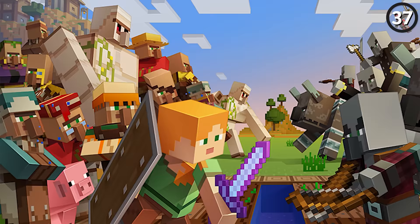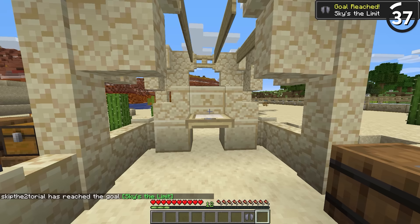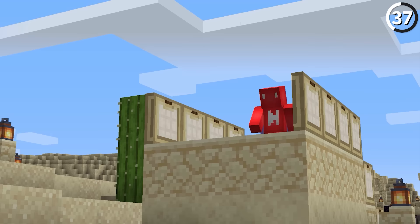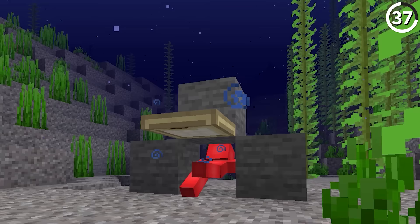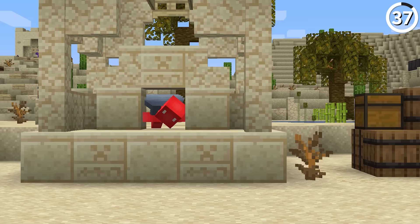While the 1.14 village and pillage update brought a ton of new features, one of the famous ones was crawling. If you set yourself up with a trapdoor, you can actually crawl in one-block spaces. It really came into play when 1.9 brought along the elytra, where you could pull it off as a side effect. Then when swimming was introduced in 1.13, there were multiple ways to do it, so it just made sense to add it officially. Now we have a fully intentional way to get into one-block spaces.